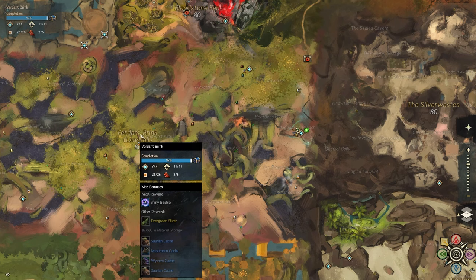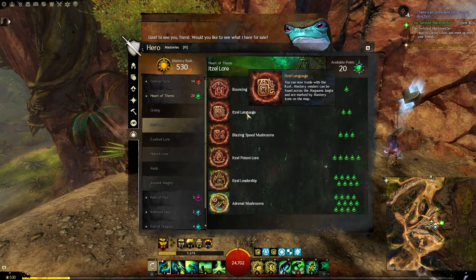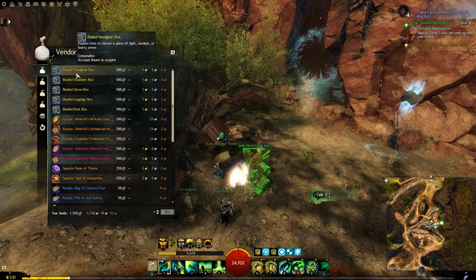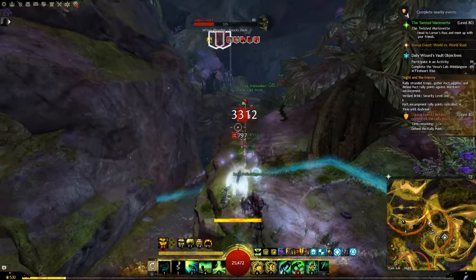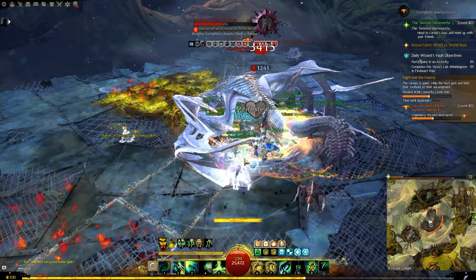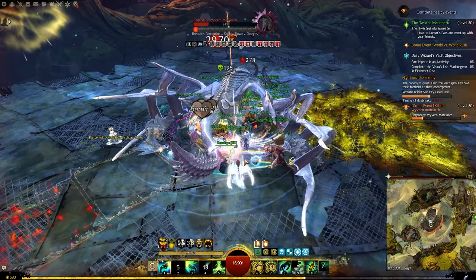Another very good source for gear is Verdant Brink, which you unlock with the Heart of Thorns expansion. Right beside the Shipwreck Peak waypoint — the spawn waypoint in the map — you will find the Exalted Mastery vendor. To talk to them you must unlock Exalted Language from the Exalted Lore mastery. From here you can buy boxes of gear that cost 500 Airship Parts and one gold each. Airship Parts come naturally as you do events around the map. You will notice only five boxes are available — the chest piece is a guaranteed reward for finishing the night meta at the maximum tier. There is also a chance of getting it from killing the Legendary Matriarch during the night meta, along with a smaller chance of getting ascended boxes and other good rewards like Amalgamated Gemstones.